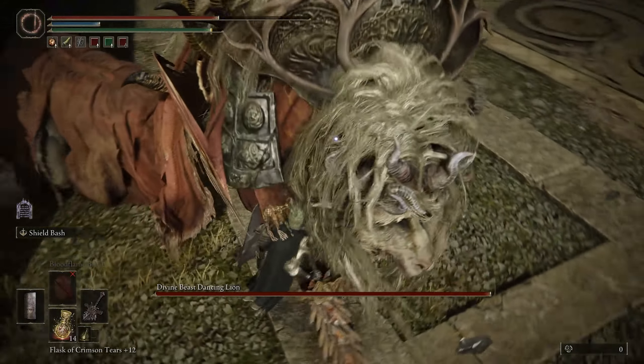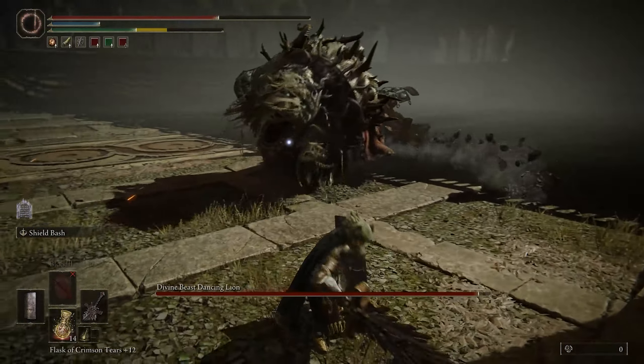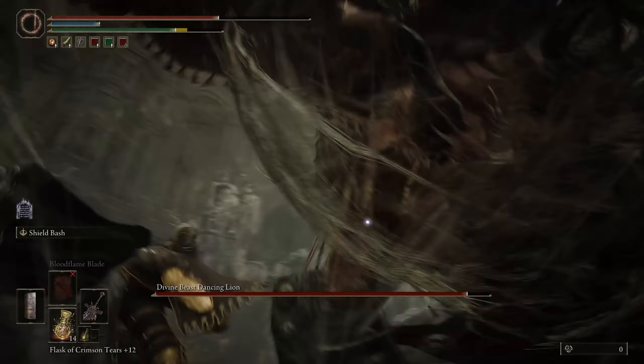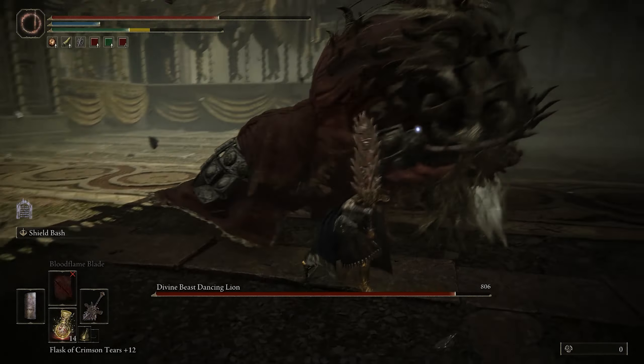So she has some variations. The spin attack — you just roll and then you hit. She also has this sort of spin attack sometimes with her tail. And the biting attack — you can always just roll to the side and just hit. Then she has this double thing where you can hit, block, hit.